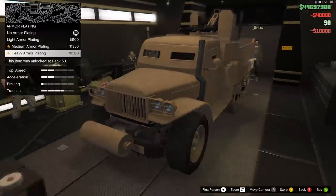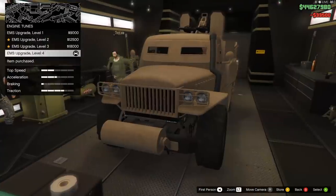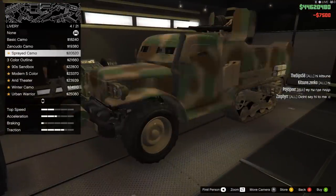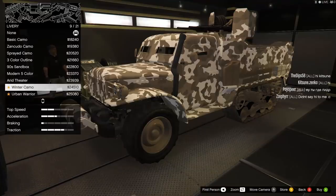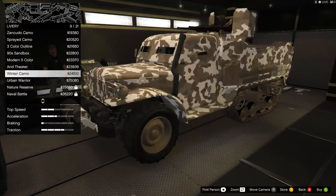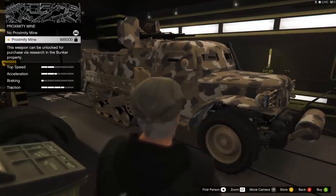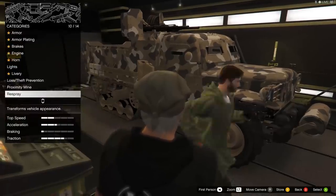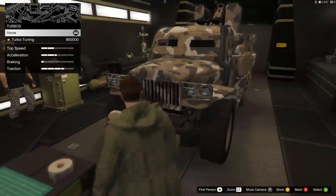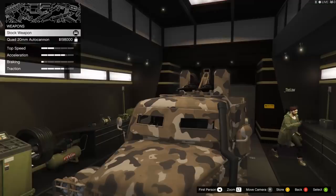Some of the options you can include on your Half-Track that really stand out is the ability to fit it with some armour plating, which has two effects. Number one, it makes the vehicle tough against both bullets and rockets, and two, it makes occupants inside the cabin unable to use any weapons at all. So if you're wanting raw firepower from the rear gunner as well as occupants being able to use drive-by weapons, you have to have this vehicle unarmoured. But if you're a smart person who has friends, it's a no-brainer to put some armour plating on this thing, just to be safe.